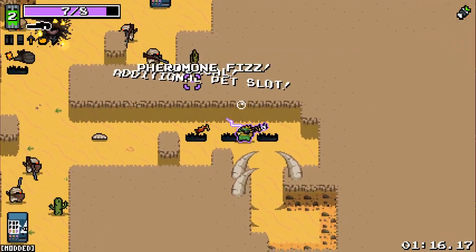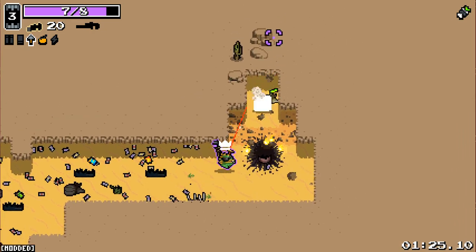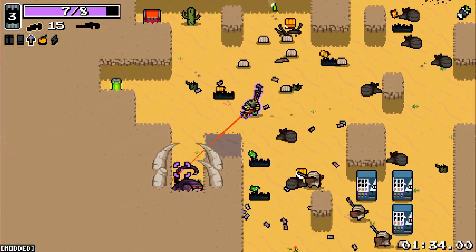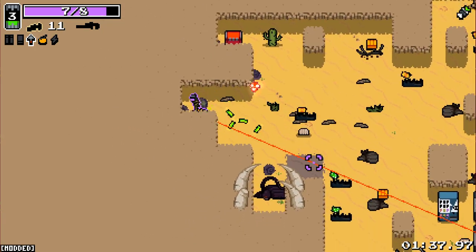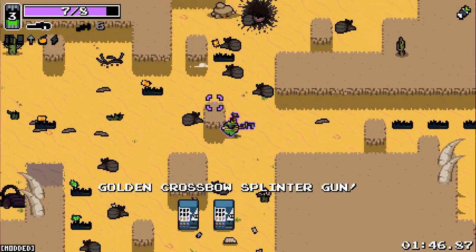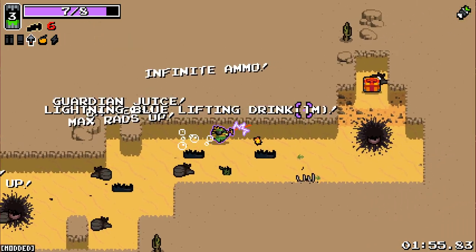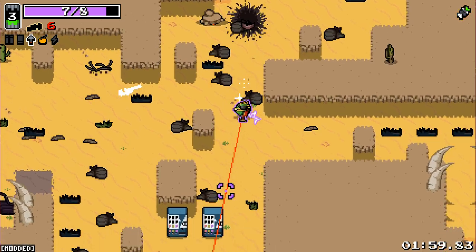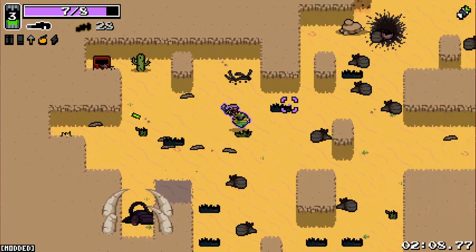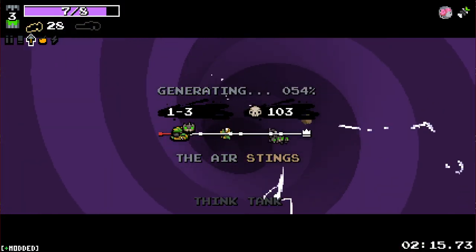Hasten, get in there. Got a bunch of temporary things — additional pet slot, that's good. Try and take care of the majority of the level first. I'll leave this one maggot alive. I'm just taking them all. We got frog milk — frog milk's one of the best ones, definitely. Accuracy up and all that jazz. Think tank again — we've got to take it early, it's super good.